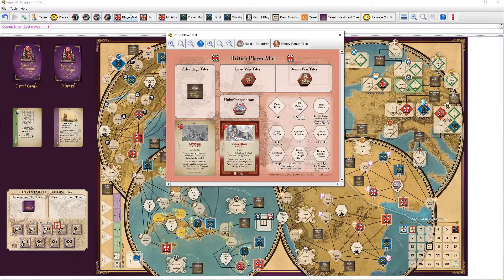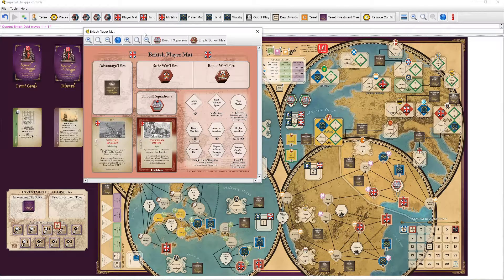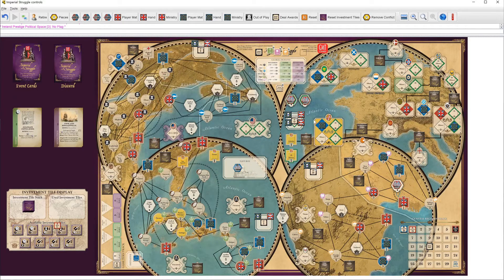I have two Diplo here. I could go ahead and reveal Jonathan Swift. I want to go ahead and reveal Jonathan Swift, and I'll spend two using Swift's ability to flag the Irish prestige base. This has me doing really well in Europe now for Britain. Britain is up six flags to four in Europe and four prestige to one. So that's pretty painful for France to just ignore, but they could just take it on the chin this time.